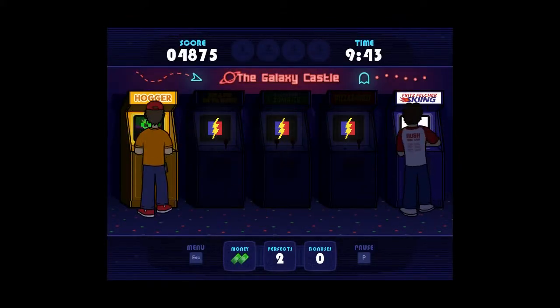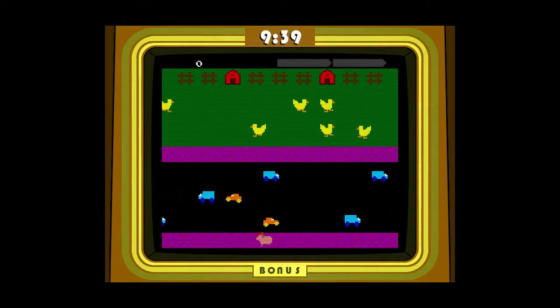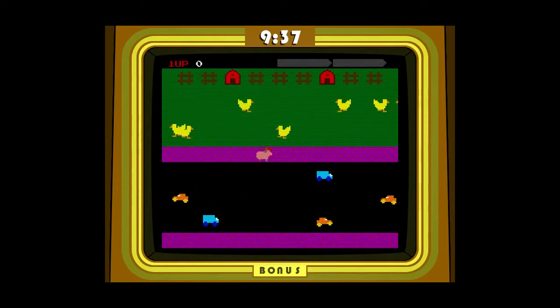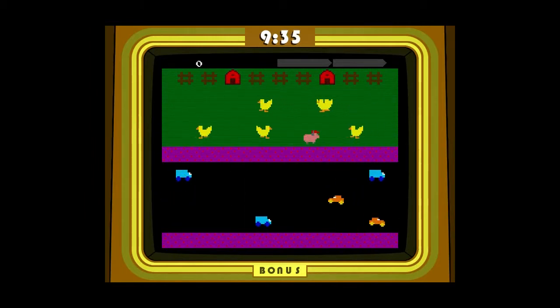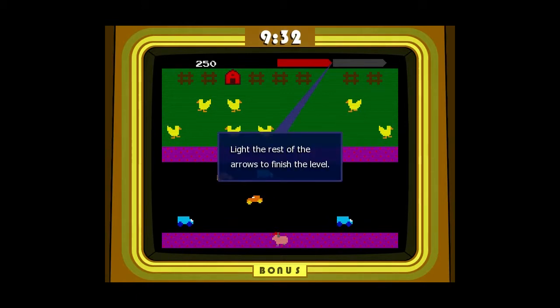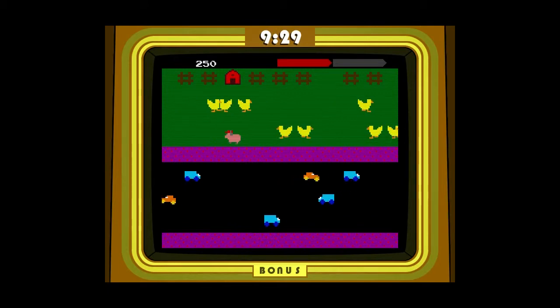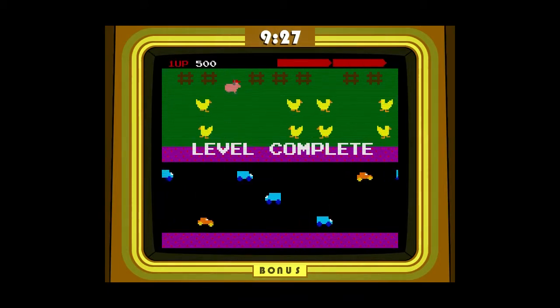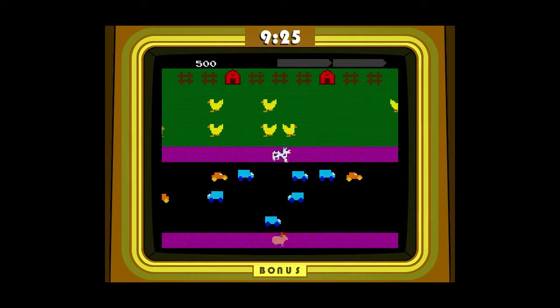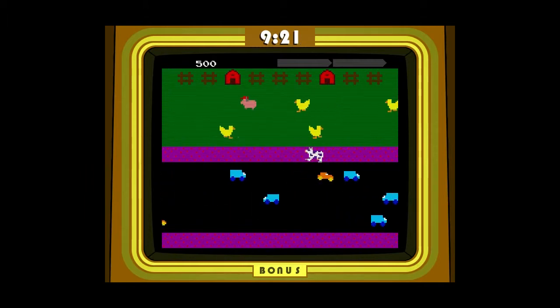This one's Hogger. I'm gonna guess it's a spoof of Frogger, and we are this hog. Let's hog on over to the other side of the road to this barn. Light the rest of the arrows to finish the level — we can do that. Get to the other barn. Level complete! That's pretty easy. Level 2, let's do it again. Looks like there's a little bit more traffic — must be rush hour.